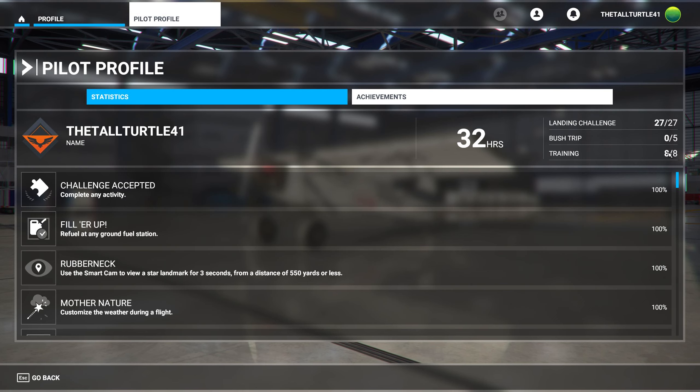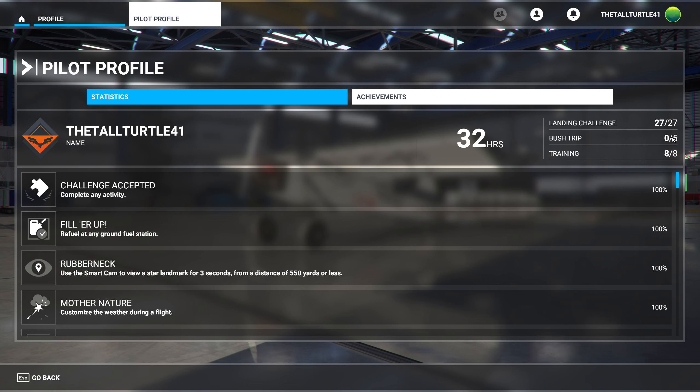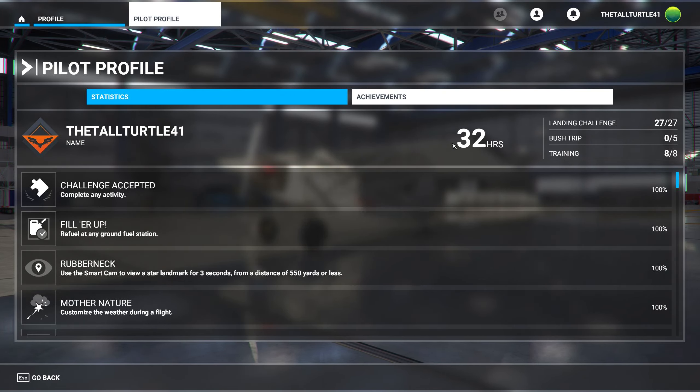Someone said you don't have to do the training, but that doesn't matter. You have to do all the landing challenges, which I've done. And then I'm going to be doing the bush trips so I only have access to three. So if there are only three and this says five, we can't get the completionist achievement — which is fine, I just think that's kind of funny. And I've done way more than 32 hours; that's just 32 hours that got logged. I should be close to 100 by now.